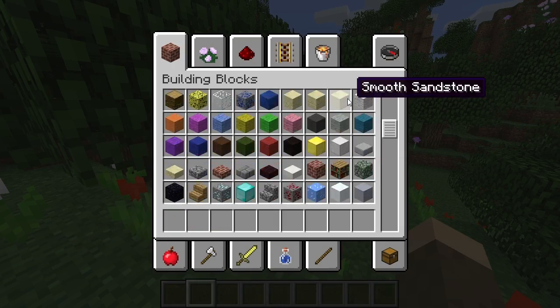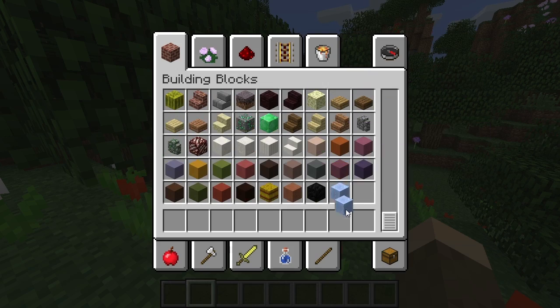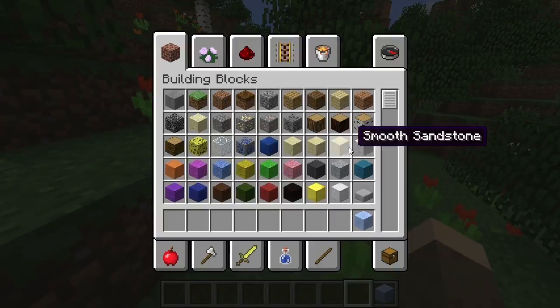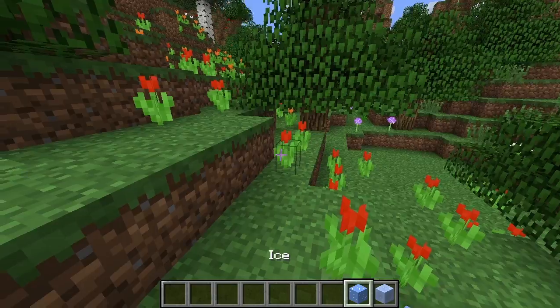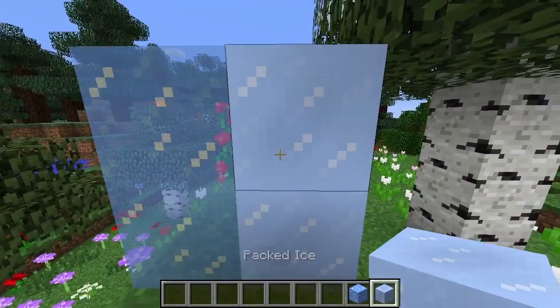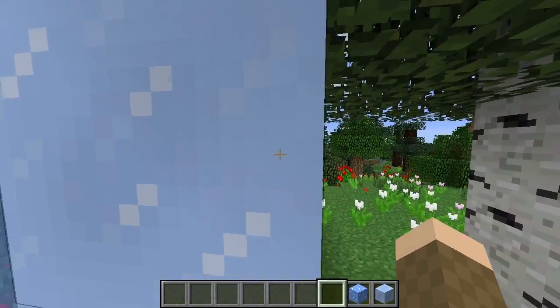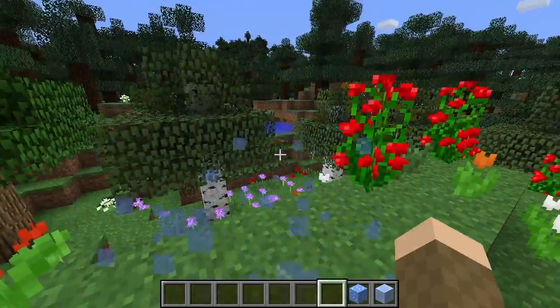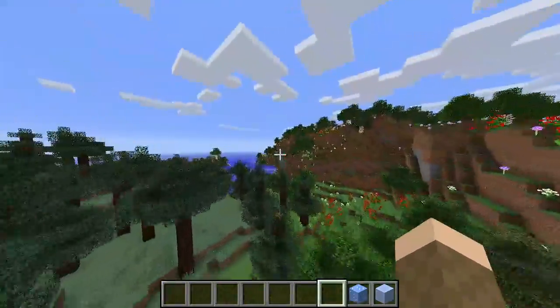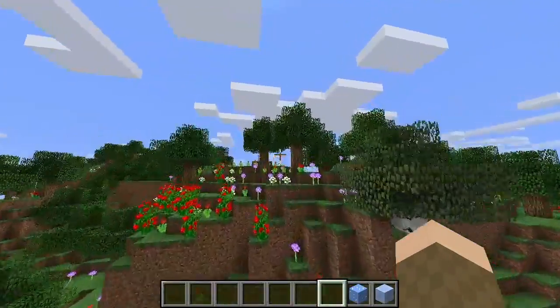There is packed ice — let me get regular ice as an example. It is like ice only it's not transparent. You can see through regular ice but you can't see through packed ice. It is also found in one of the new biomes, which is the ice plains spikes biome.